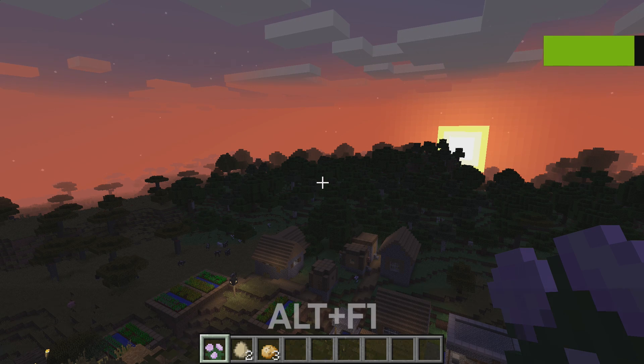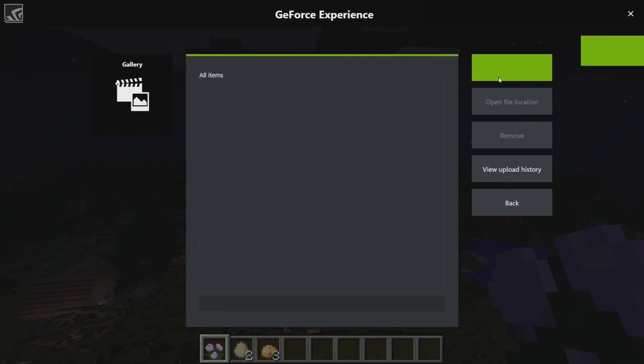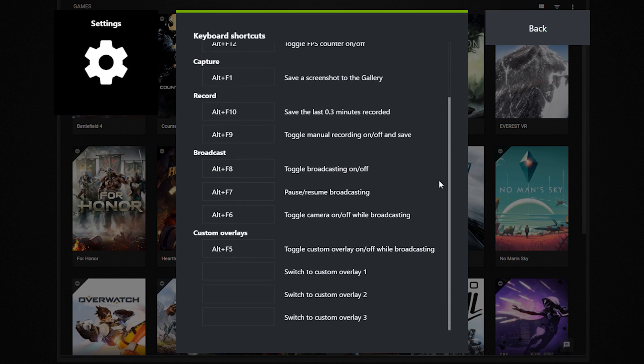If you want a screenshot, that's Alt-F1. You can grab these up to 4K resolution and upload them via the GeForce Experience overlay to Facebook, Google, Imgur — all without leaving your game. And remember, you can always customize these actions to whatever key combination you like.